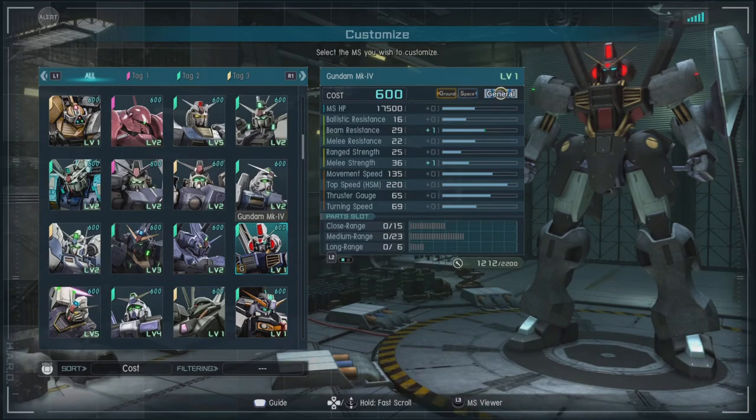In game it is a 600 and 650 cost ground and space capable general with a ballistic resistance of 16, a beam resistance of 28, a melee resistance of 22, a range strength of 25, a melee strength of 35, a movement speed of 135, and a thrust gauge of 65. For parts we have close range of 15, medium of 23, and long range of 6.